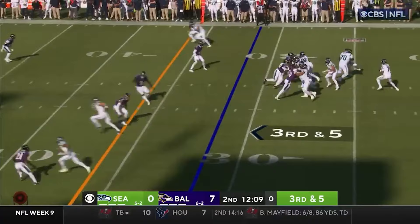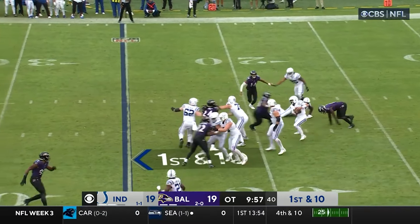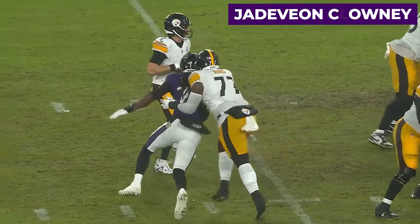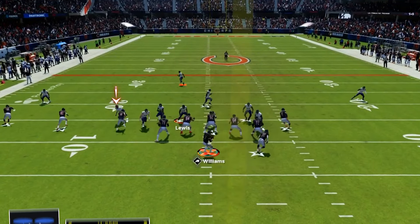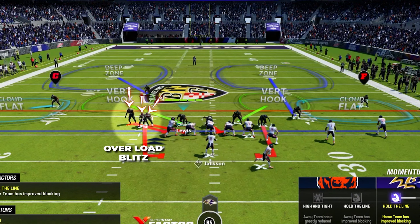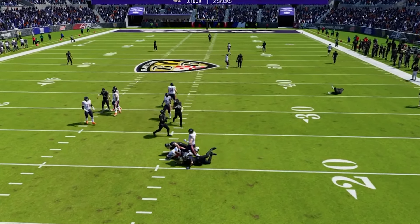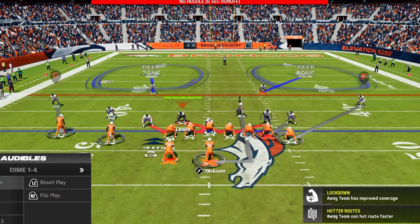The Ravens also brought a very creative and deadly blitz package that they would bring out on third downs and obvious passing situations that really helped take their defense over the top. A ton of the time this would start with players all along the line of scrimmage mugging gaps and overloading certain sides of the ball, then at the snap some would come on blitzes and others would drop into coverage, leading to a ton of confusion for offenses. They also had a ton of speed in their front seven with players like Clowney coming off the edge, and super fast linebackers like Patrick Queen and Roquan Smith making plays all over the field.